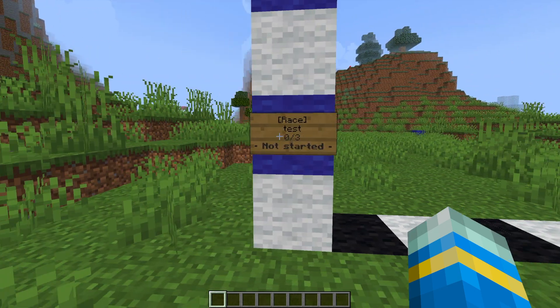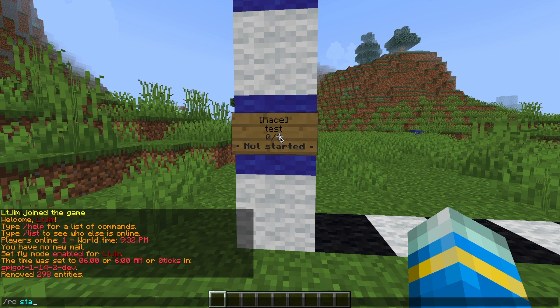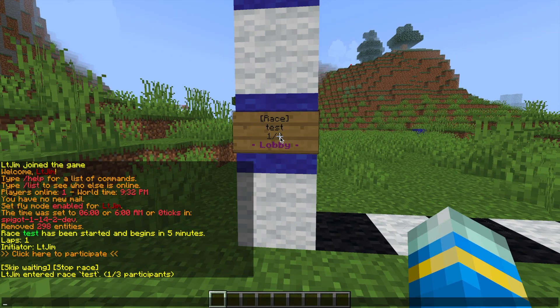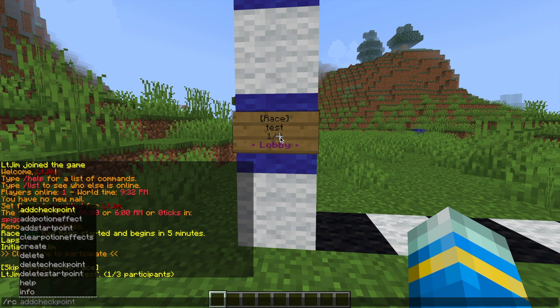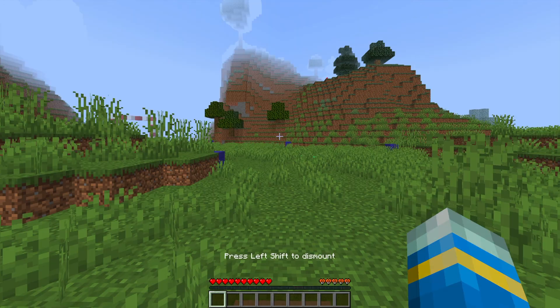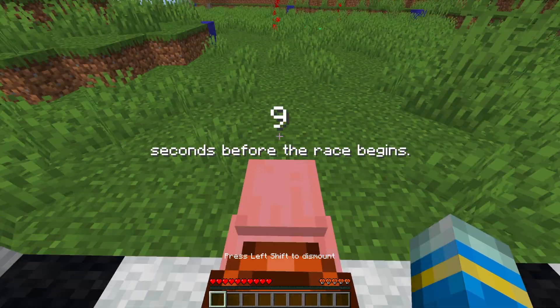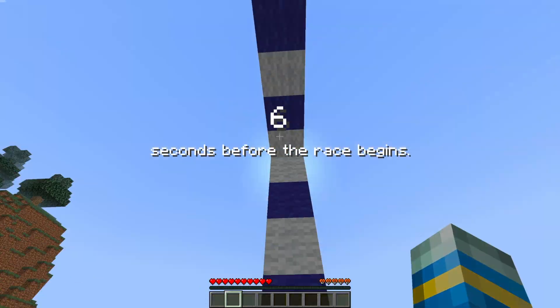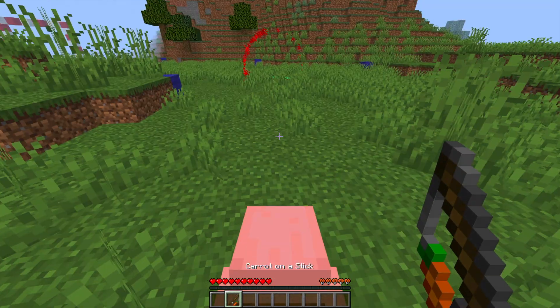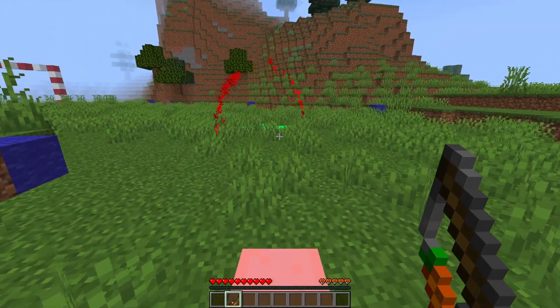We're going to have a look at that and then create one of our own. To start the race we do '/RC start' and then the race name 'test'. Because it's only me here we can do '/RC skip wait' and then the race name 'test', which will throw me into the race on my own. We've been teleported to the start line, we're on our pig, and in front of us is the first checkpoint with a really nice particle effect. It counts down from 10 and away we go.